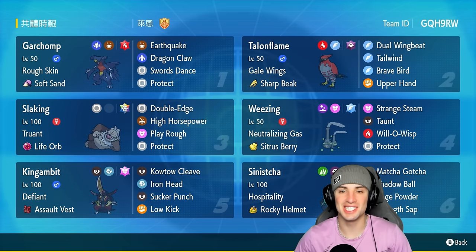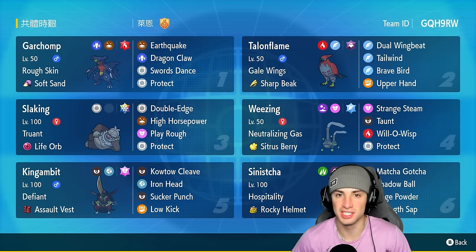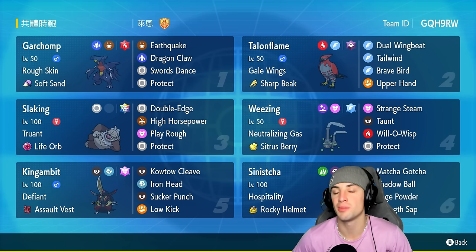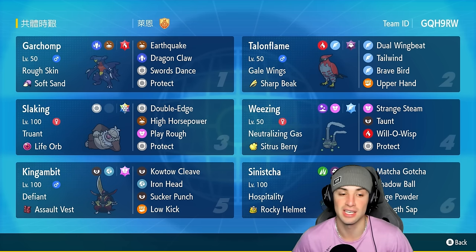What's going on YouTube, Jeans here, welcome back to the channel. In today's video we are using one of the strongest Pokemon ever — we got ourselves a Slaking team for ranked Regulation H. When it comes to Slaking, it has one of the worst abilities of all time: Truant. Every other turn this Pokemon is not able to attack because it's drowsy. So we're pairing it up with Galarian Wheezing with Neutralizing Gas to take away all abilities on the field, making Slaking attack every turn.